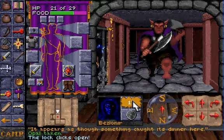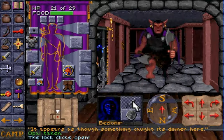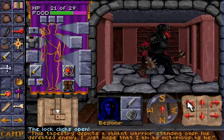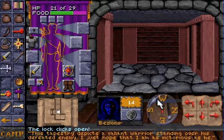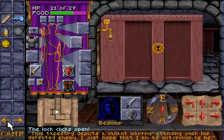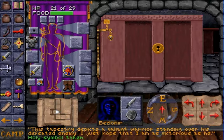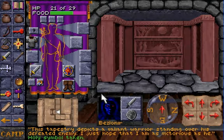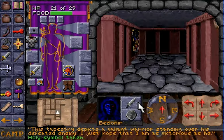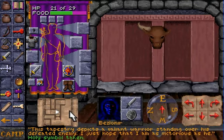As far as I can recall from playing this game before, there's nothing like the floor panels you had to press in by the beholder. This tapestry depicts a valiant warrior standing over his defeated enemy — I just hope that I am as victorious as he. Don't we all hope to be victorious? What's this holy symbol? It's my cleric thing. I'm not a noob.